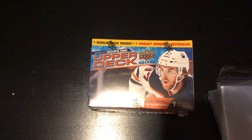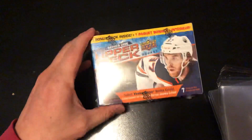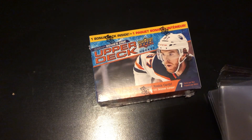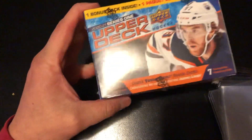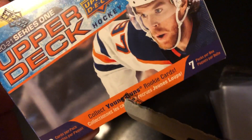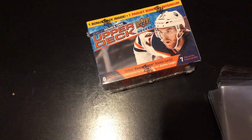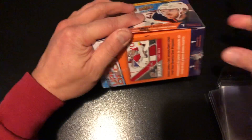What's going on friends, card collector 510 back with another video. We have the second of the blaster boxes I picked up at my local Target. This is Upper Deck 2021 Series One, so not really going to find any autographs in this one, but we are looking for Young Guns and the number one draft pick Lafreniere.